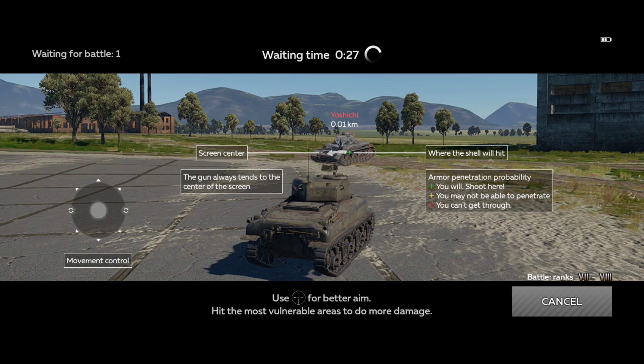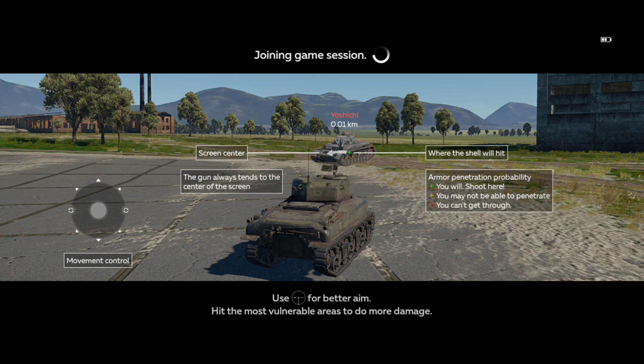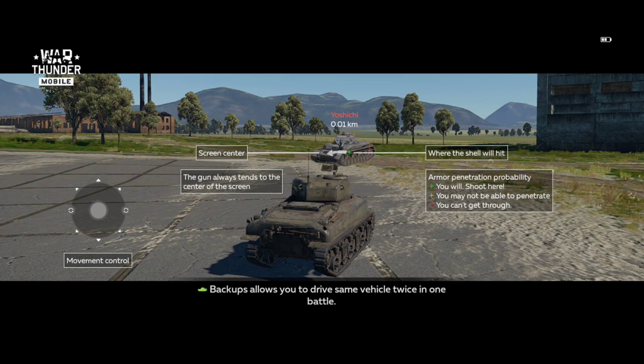The Leopard A1A1 does play the same way as the Leopard 1. It has about the same speed, although that extra armor might make this vehicle a bit slower. But overall, the performance, speed, and LTA are generally about the same — maybe a bit better, maybe a bit worse, depending on what you prefer.